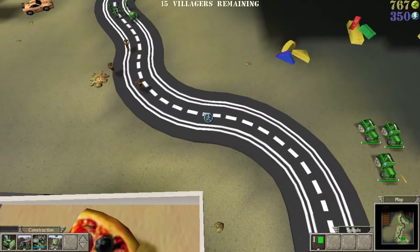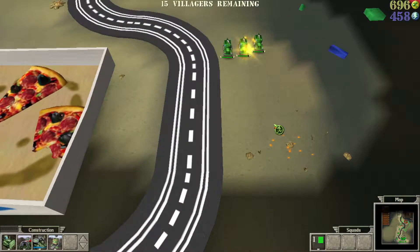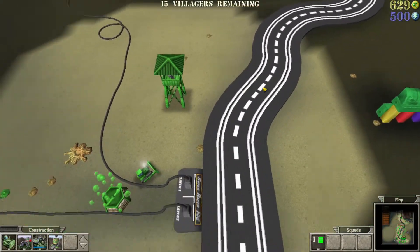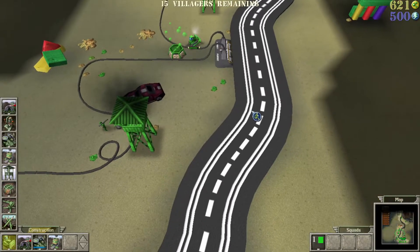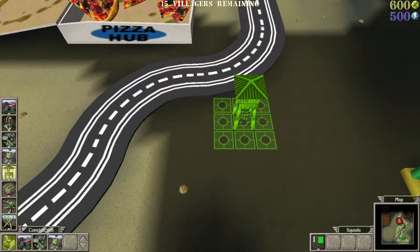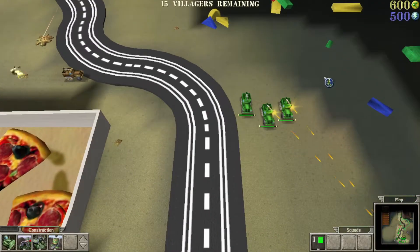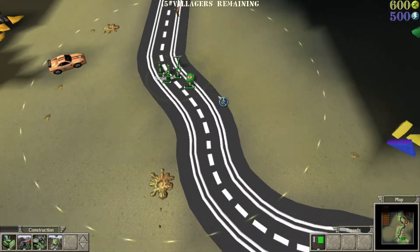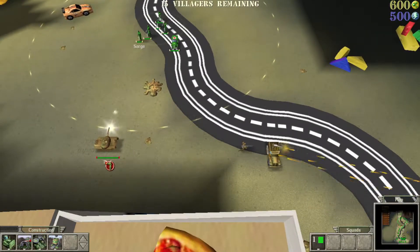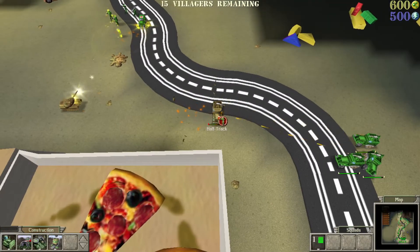One good thing about this game is that there's no unit cap. More villagers are leaving town — keep the tank away from them. Get that pillbox done. Guard tower right there. That's a fucking tank. Focus fire on that fucker.